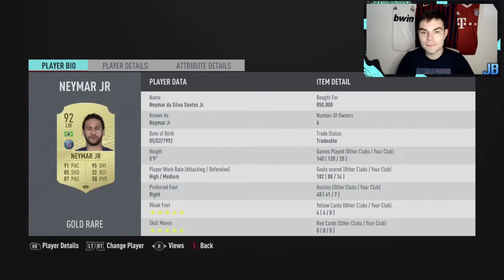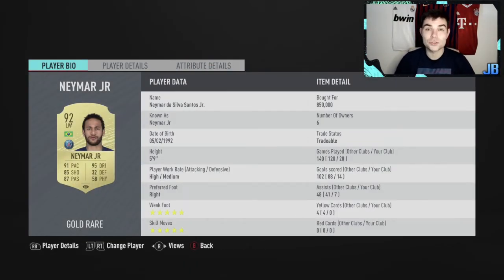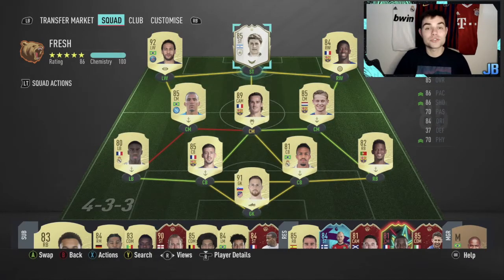Left winger Neymar - his stats are incredible. 14 goals, seven assists, and he plays mostly on the left wing. What he's got is 99 finishing - it's like a joke, he scores pretty much every touch. The one thing about Neymar is his stamina is a bit lacking, so I normally start in a 4-3-3 with the CAM variant and then switch up to a 4-4-2 or 4-3-2-1 if I'm seeing out the game. We paid 850,000 coins for him.